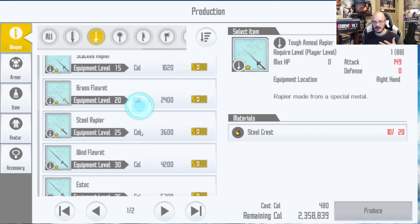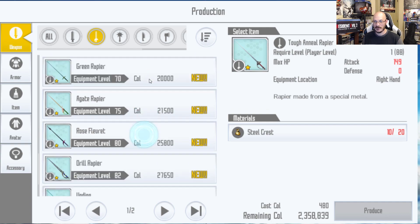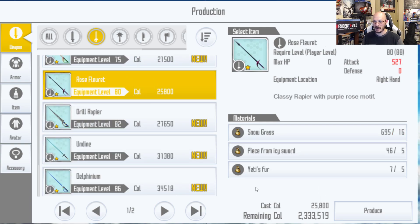Whatever weapon you need to craft — if you wanted to craft a sword, craft a sword; if you wanted to craft a rapier, craft a rapier. I think I'll just craft a rapier for fun. Yeti's fur — here's where it changes, because here from Icy Sword, that's basically the icy penguins, the sword penguins. So that's the only difference — you have two different kinds: the axe penguin and the sword penguin.